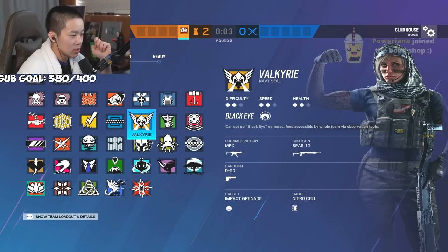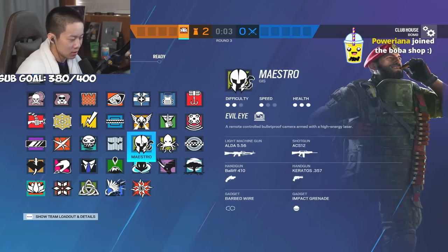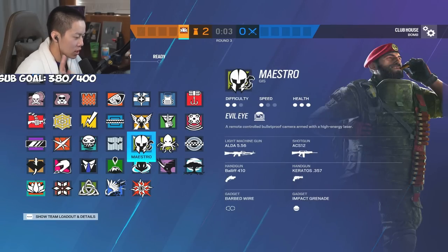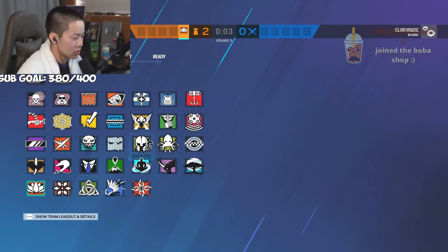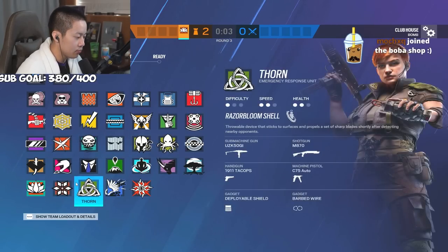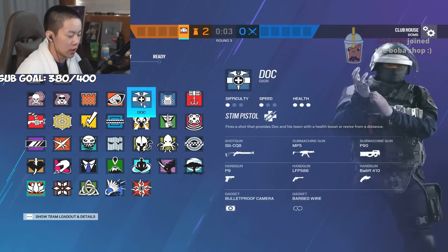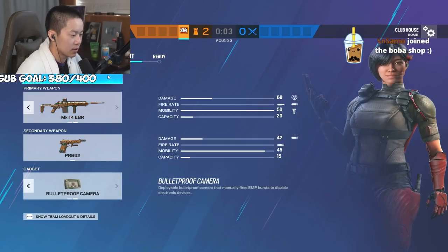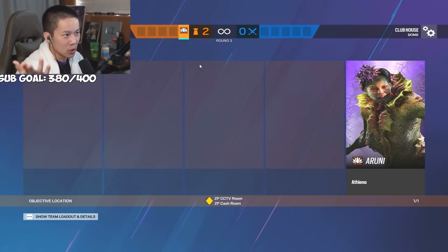Echo is okay at CCTV but a little too passive depending on how you play him. I'd probably rather play Doc over Echo just because of heals, the Bailiff, and barbed wire - it's very subtle but effective. Azami is good at holding rafters and she can get creative on any bomb site.